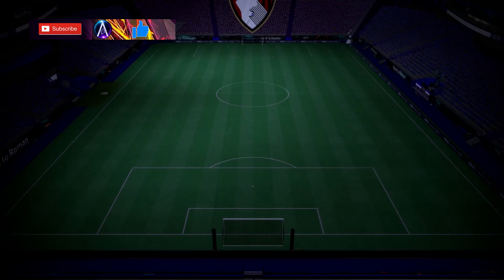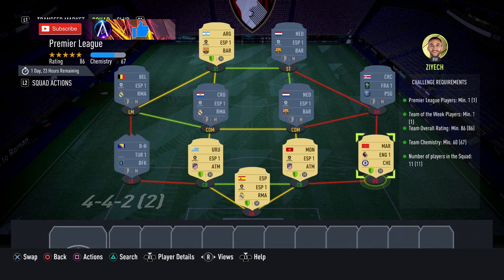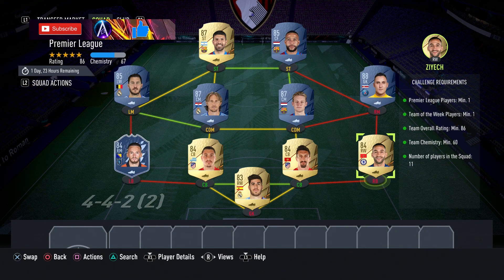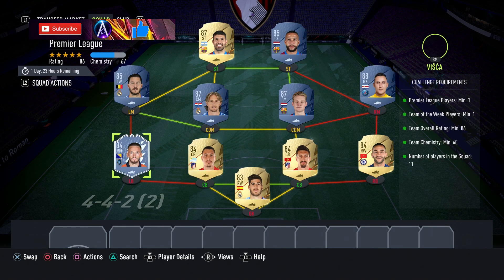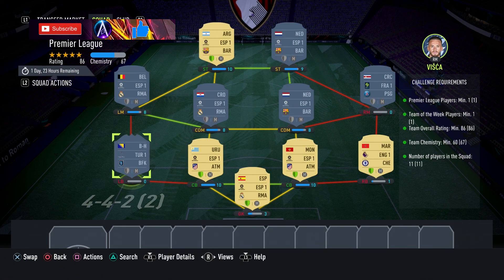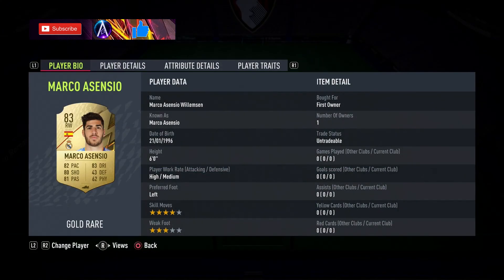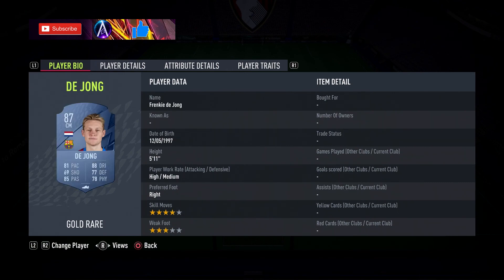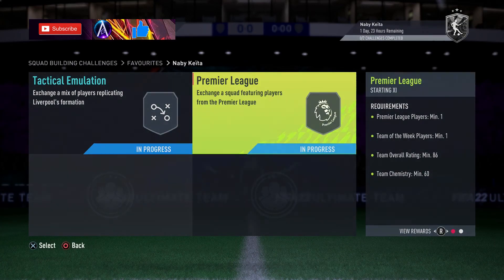Second one: the Premier League team coming in at 80k, bringing that total around to 97. Premier League player — one. Team of the week — one. Prem player: Ziyech, he is the cheapest of the 84s, normally is. Any 84 Prem would do, but Ziyech is normally the cheapest. Completely flexible 88 — Navas, any 88 would do. And then a flexible in-form, Fisker being one of the cheapest on the market, but any would do. So we have: Marcos Senshо, Ziyech, Savic, Jimenez, Vizcaino, 84 in-form, De Jong, Modric, Navas, Hazard, Depay, and Aguero. So there you go guys — that is Naby Keita done.